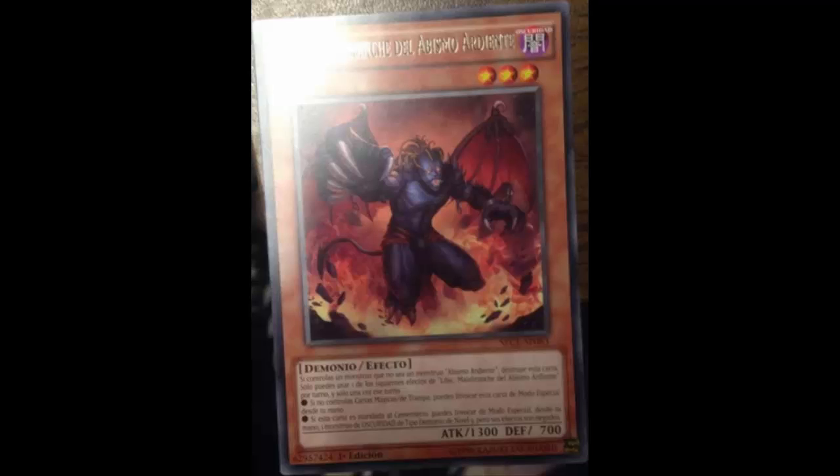For example, if you open Mathematician, you can send Libik from your deck to the graveyard. Libik then lets you Special Summon a Burning Abyss monster from your hand with its effect negated. You then have that Burning Abyss monster and Mathematician on the field and can Xyz summon into Dante. That play is actually not bad.